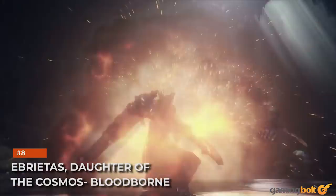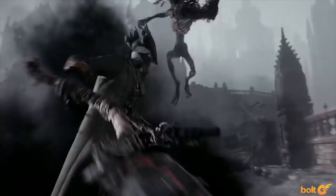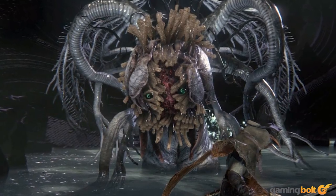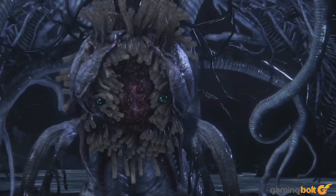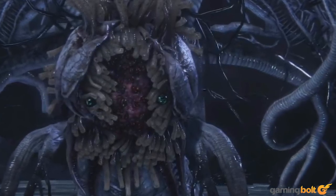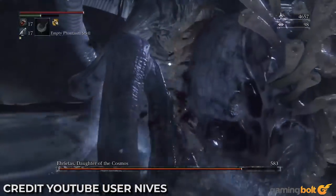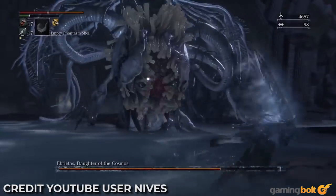Ebrietas, Daughter of the Cosmos — Bloodborne. There are so many bosses in FromSoftware's Soulsborne games that make you wonder about the kind of twisted minds that come up with their designs — this list could very well be a guide to Soulsborne bosses. Ebrietas is a celestial being from the cosmos, which is fitting because her appearance doesn't belong in this world. She has a body like a slug, tentacles sprouting out of her, a huge bulbous head covered in something that looks like fungus, and a set of thin membrane-like wings. She's also deceptively agile, can deal large amounts of damage, and has deadly long-range attacks. Not in a hundred years could a normally functioning human being come up with something so Bloodborne-esque.